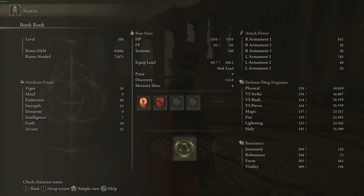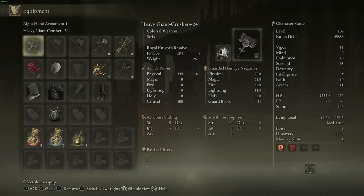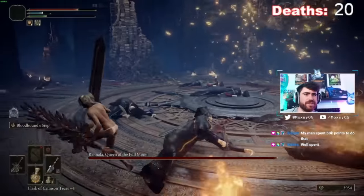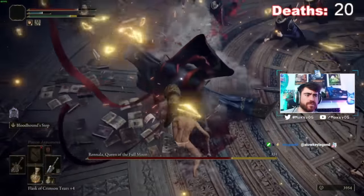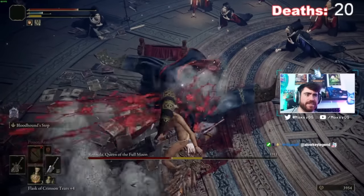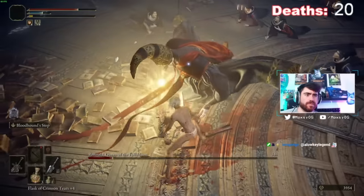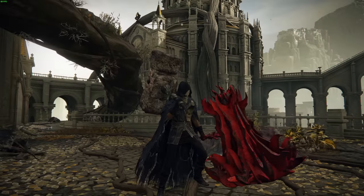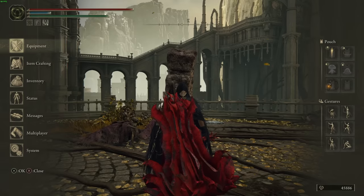I prioritize endurance over vigor because in the beginning of the game, your biggest struggle as a strength build — if you're wanting to dual wield two colossal great swords or two colossal giant hammers — is the equip load. It'll simply be too heavy and you basically can't wear any armor. So getting that endurance up will increase your equip load as well as your stamina bar. You want to be able to swing these weapons a few times and also dodge roll out, because using giant weapons, especially two of them, will take up a lot of stamina.